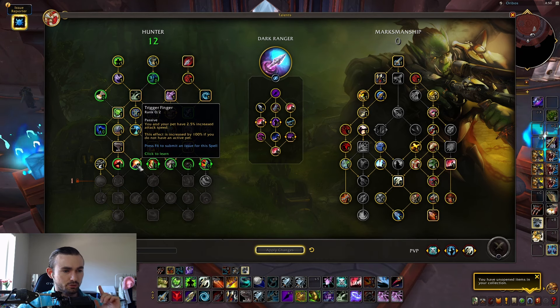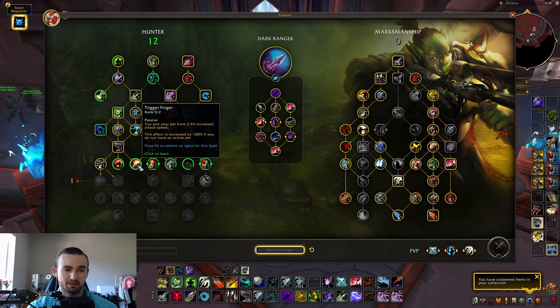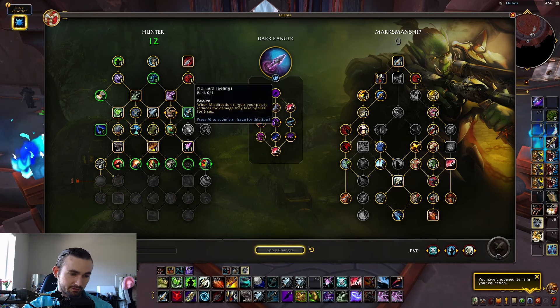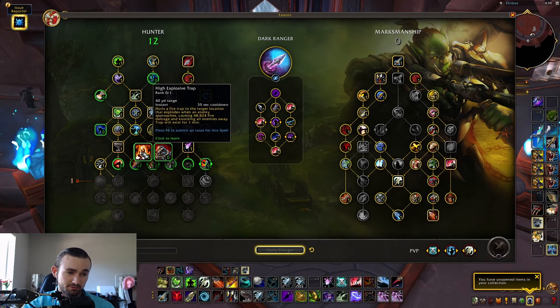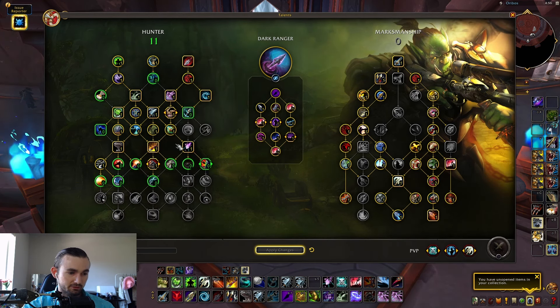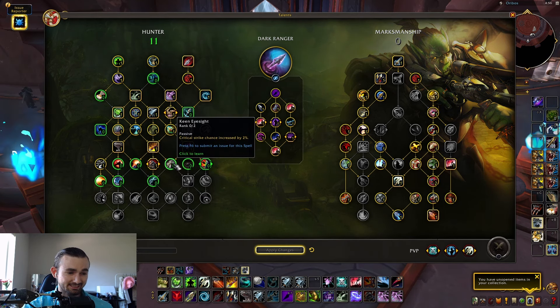There's also Trigger Finger — a passive where you and your pet have 2.5% increased attack speed, up to 5% at two points, increased by 100% without a pet active. That seems okay but skippable. You now choose between Steel Trap and High Explosive Trap — we're going Steel Trap obviously, which is very nice.